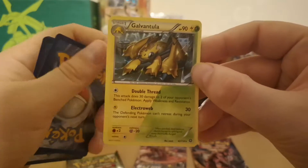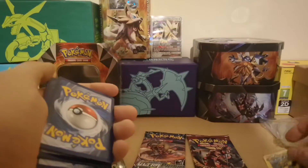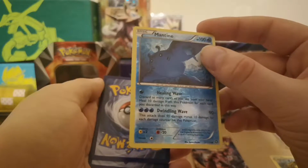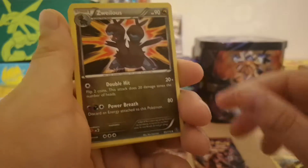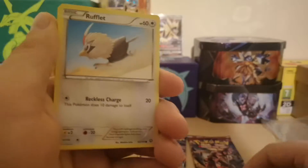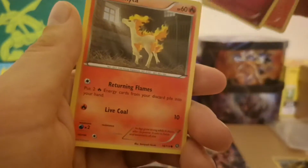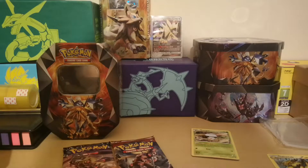Alright, Steam Siege pack opened. We got Galvantula rare with Double Threat and Electro Web, and Mantine. Nothing nothing spectacular - just commons, rare, and a reverse. We'll sort all that out.